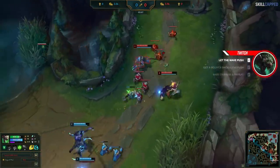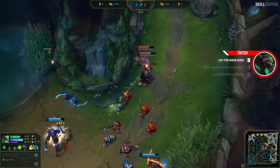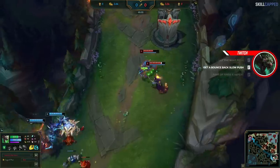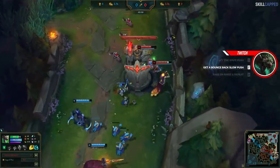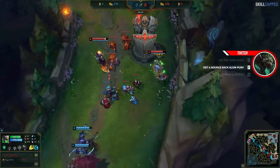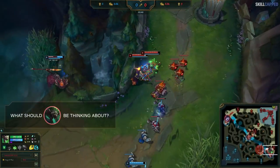Like we said, Deft has no choice but to concede all control as per Mission 1. He does end up tanking a couple of ranged Q's from Pantheon, but otherwise spaces very far away to not take any unnecessary harass. He just last hits the wave under tower and Mission 2 can get underway — until we see Jarvan coming in for a gank. Based on what you know so far, what should be on the forefront of your mind in this situation?